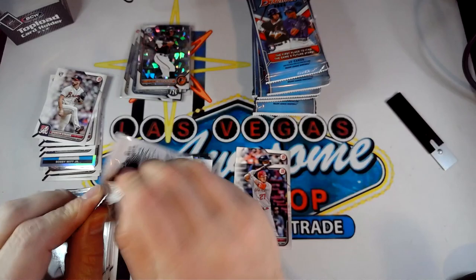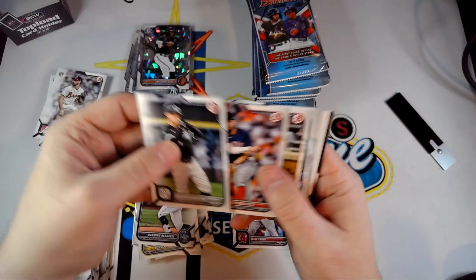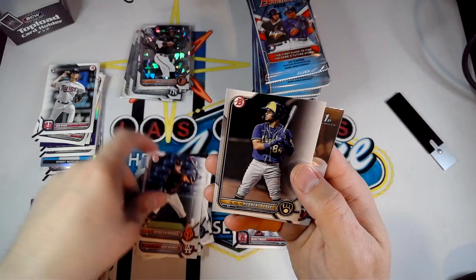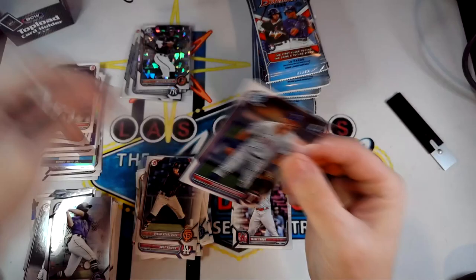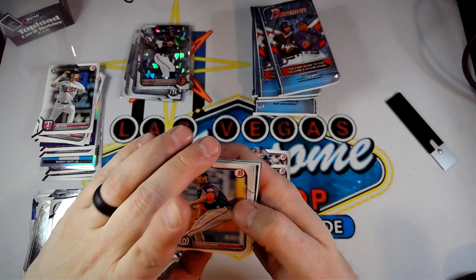Halfway done — got our first parallel of the box, still looking for our auto. Pulled Andrew Vaughn, Bogaert, Alonzo, Benintendi, another Joe Ryan, Jose Ramos First, Velasquez First, Edward Perez again, Jose Rodriguez, and a Chrome of Zach Veen. Then Yozyaya Gray, Castro, Connor Wong, Doslow, and a nice Bobby Witt Top 100.